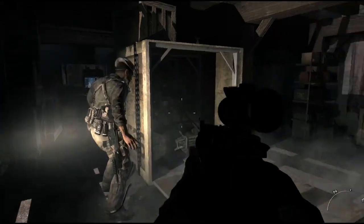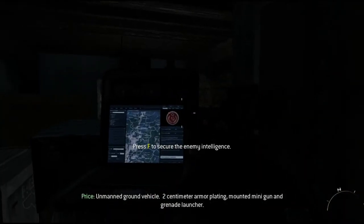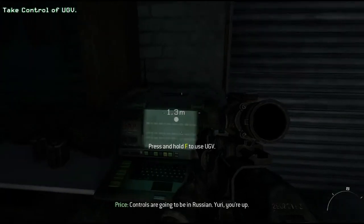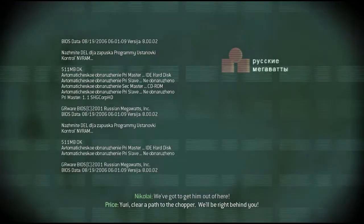Finding it yet? Seriously, isn't it so obvious? Anyways, I just thought that was kind of a not-really-hidden place to put the enemy intelligence. But it seems to me that they are trying to hide it, so go ahead and take control of this console.